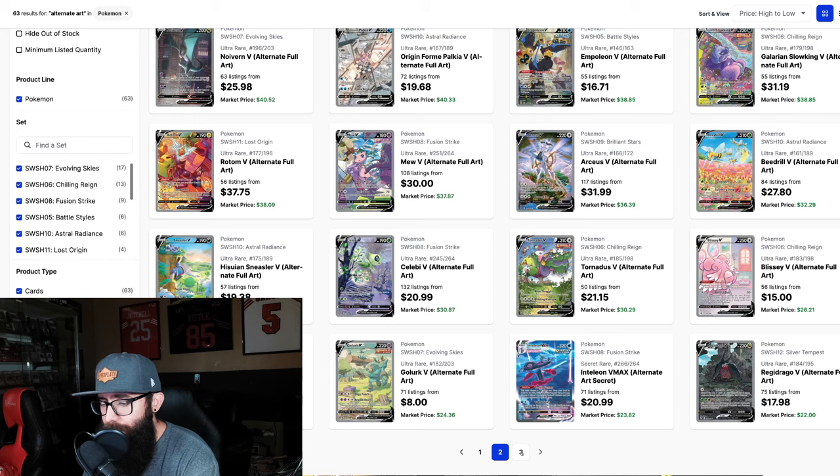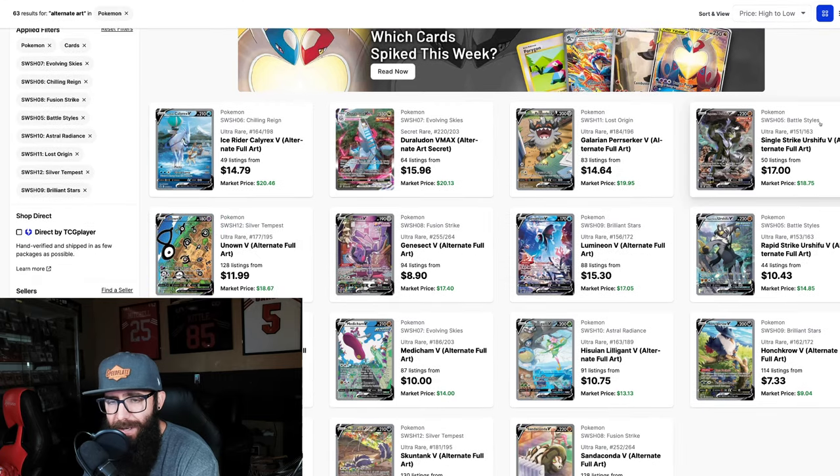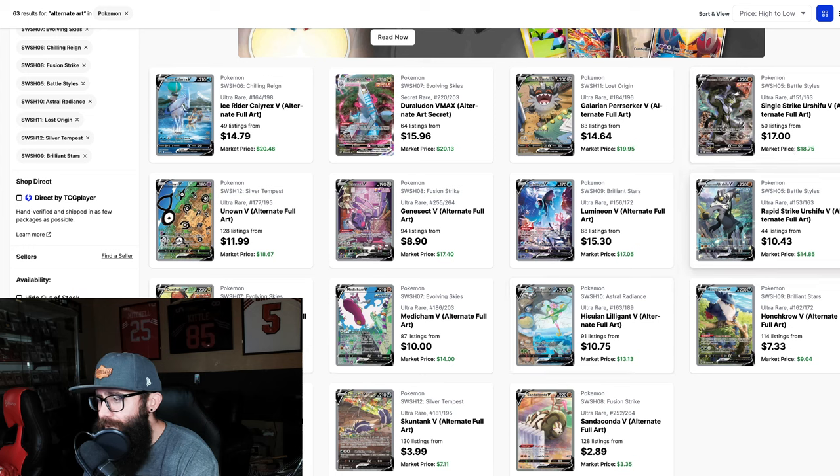We'll just touch over on the last page — we're not going to go too heavy on this. These are a lot weaker, and I have touched on a few of these lower-end cards before. Artwork-wise, this Lilligant has a chance to creep up into the $30s. I like all the Pokemon in it, and I do think that these Urshifus — if Battle Styles really takes off — I love these artworks, so I could picture these being $30 to $40 at least. I don't really like Unown that much, and I could maybe see the Perrserker doing a little bit — $30 to $40-ish range, doubling potentially. But that's kind of it.